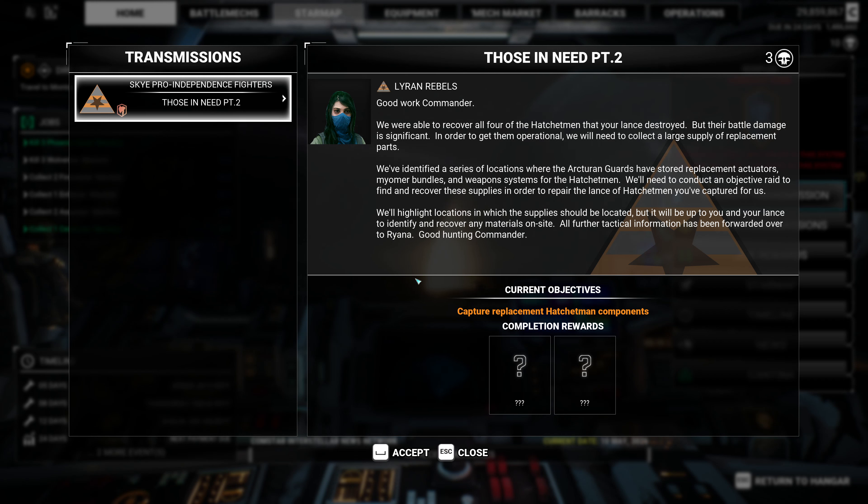Good work, Commander. We were able to recover all four of the hatchetmen that your lance destroyed, but their battle damage is significant. They have a tendency to go boom when you core them out. In order to get them operational, we will need to collect a large supply of replacement parts. We've identified a series of locations where the Arcturian Guards have stored replacement actuators, myomer bundles, and weapon systems for the hatchetmen. We'll need to conduct an objective raid to find and recover these supplies to repair the lance of hatchetmen you've captured for us.